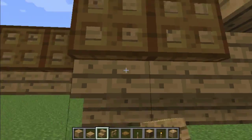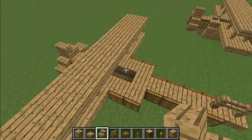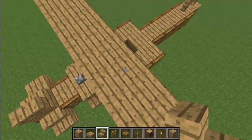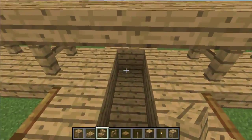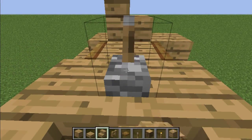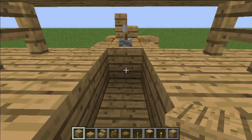Now you need to add two upside-down stairs on either side of this to complete the rounded look, and then you're done with your super awesome vintage plane. Right here is the cockpit where you would sit, and you would control the plane with your little lever.